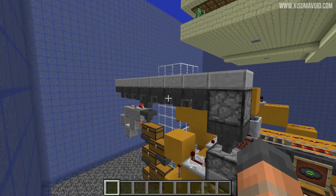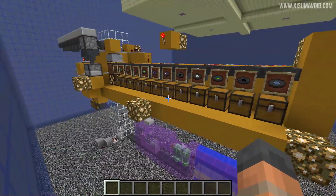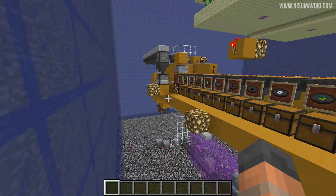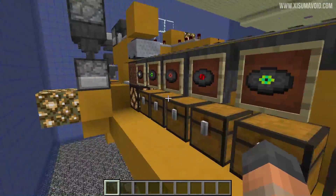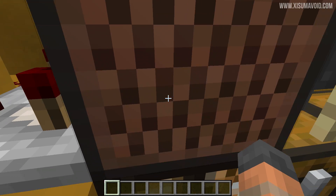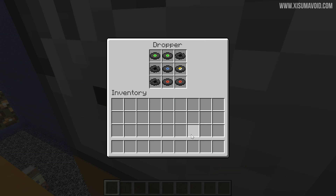For this contraption to work, you're going to need nothing but discs coming into this part of the system right here. This contraption requires the user's participation, which means you have to stand here holding down right-click to sort out all your records into the correct chest. There is also a way to do this automatically AFK, which means you can leave your computer and this will continuously run.